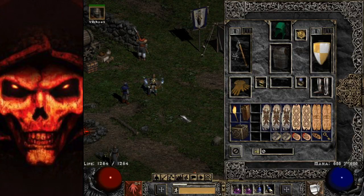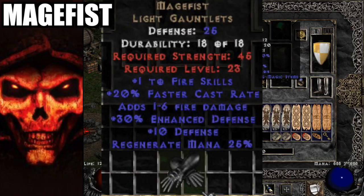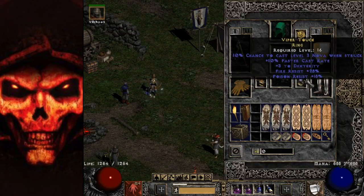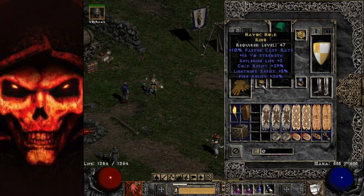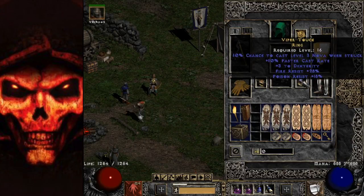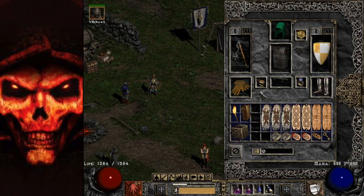Now for the sorceress — she has a lot of options. Starting with gloves: I'm using tri-res magic find rare gloves. You're probably not going to find a pair like this quickly, so try to go for Mage Fists if you need the FCR. With my build I don't need the FCR from gloves because I've got FCR rings. If you want to mix it up, swap these gloves for Mage Fists and switch out rings for Nagelrings — but you lose a ton of resistance, which is very important in Hell.